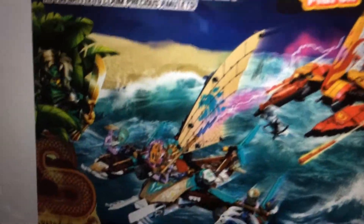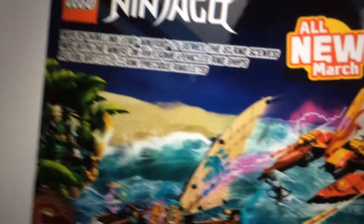It comes with Kai, Jay, and Zane, as well as the Rumble Keeper, Thunder Keeper, and Chief Amatis. Now this is just one of many sets — I'll do a different video exploring all the sets. But for now, this is actually really cool, because you've gotten a lot of information on what we're actually going to be getting.